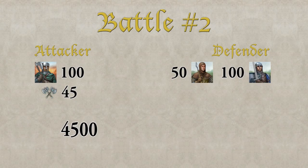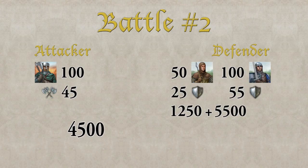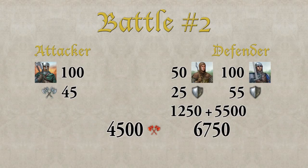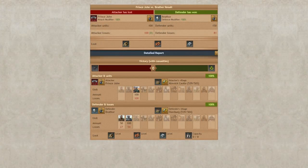The defender has 50 Spearmen with a defense value against infantry of 25 each, which is a total of 1250. The Swordsmen have a better defense value against infantry — their value is 55. We multiply this by 100 and get a total of 5500. In this battle we have a combat strength of 4500 against a defense value of 6750. This time the defender wins. Casualties are distributed equally on all defending unit types — the defender loses 27 Spearmen and 54 Swordsmen.